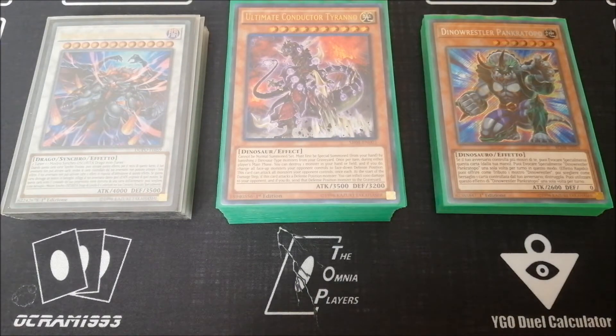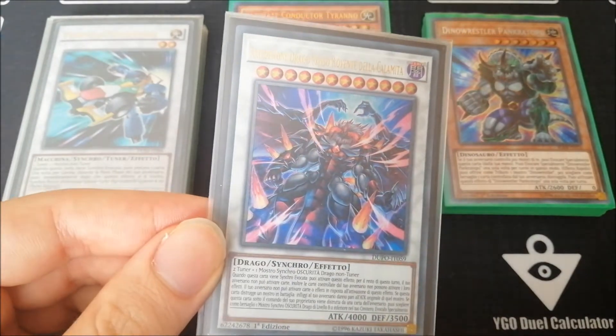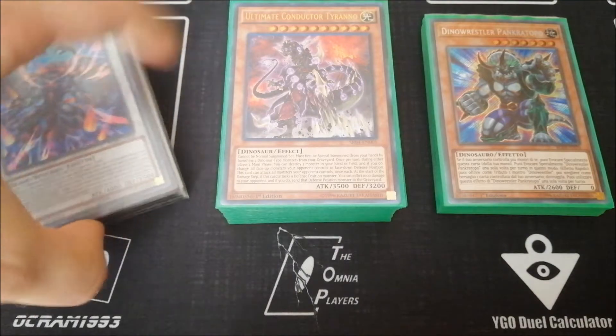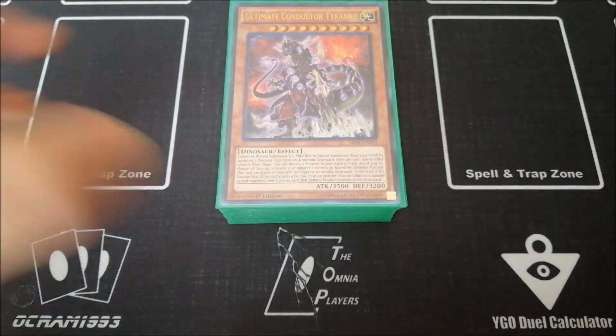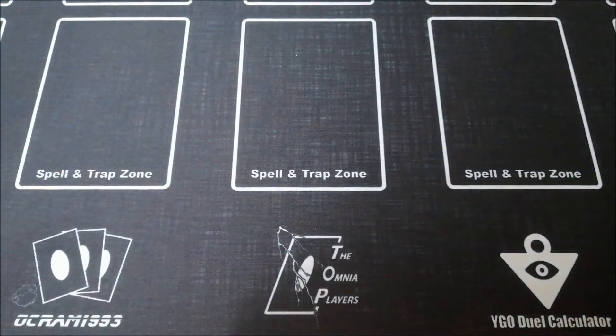As you should know if you've been following me for the last couple of years, I was really in love with True King of All Calamities. I found a new way to go from Calamities to Calamity — this big boy right here that wins you the game in the same way. Let's take a look at how I'm going to perform the Hot Red Dragon Archfiend King Calamity summon.